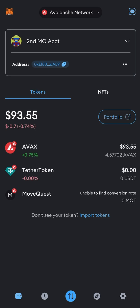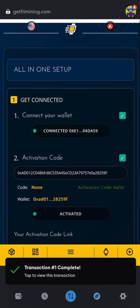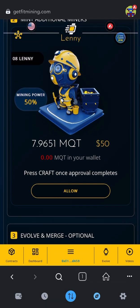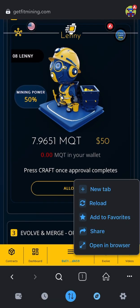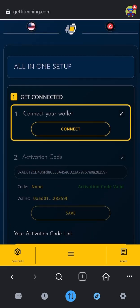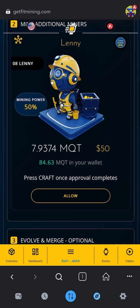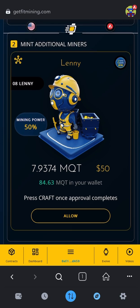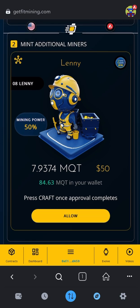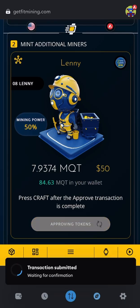So now I'm going to go back to the football and scroll down here. You can click the three dots and click Reload to see it pop in there. When you do that, you'll have to go up to the top and click Connect. Now you come down, you see there's MoveQuest in here. So now I'm going to start minting my miners. Click Allow, Next, Approve, and let it think.